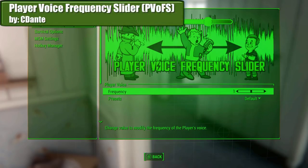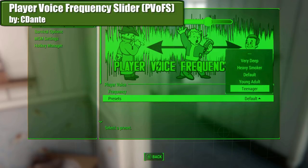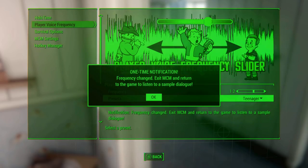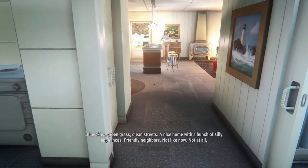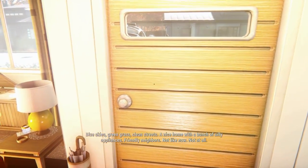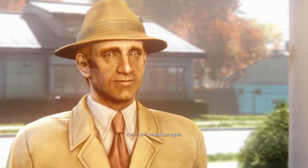Player Voice Frequency Slider by C. Dante. If you start a new game and want to play as a different guy or girl and also sound different, or if you are just tired of your character's voice, you can change it in a matter of seconds through a Pip-Boy menu or simply the MTM menu. There are also some presets available if you want to make things even easier. Simple and effective.